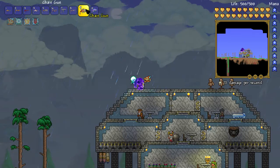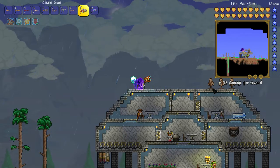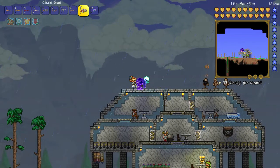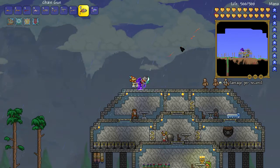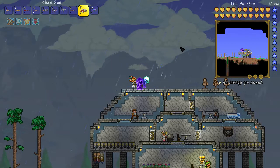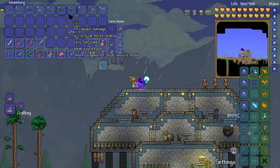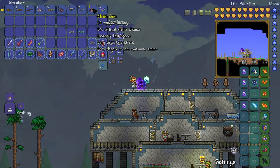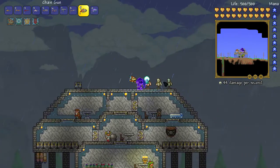The Chain Gun is gotten from the Christmas event from Santa-NK1. When I fire once it shoots two bullets at a time - look at that! I didn't test this during the beginning of the episode since I didn't fight the Frost Moon, but let's use the Chain Gun. That's good damage per second.